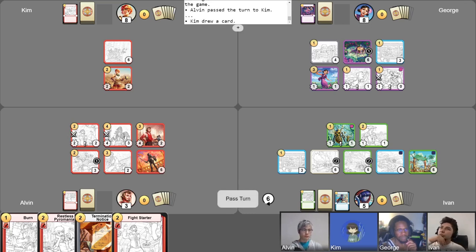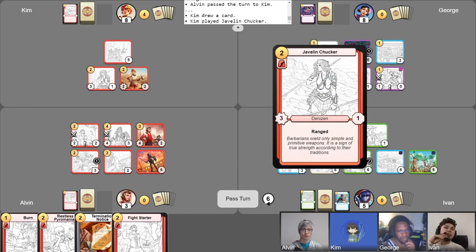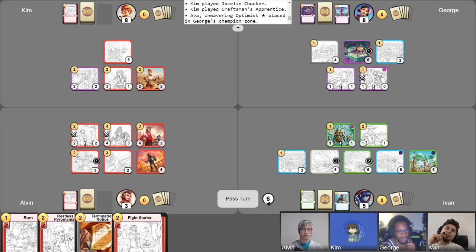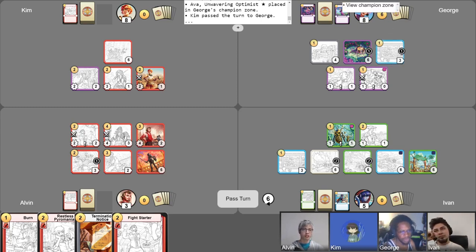I'll start off with gaining my gold and drawing a free card. I'll play Javelin Chucker and Craftsman's Apprentice, paying the tax on it. Then I'm going to swing Bailey into Ava to slow that down a little bit. A literal blacksmith versus a literal child. According to the lore, Ava is 18 — so technically she's not a child, but very young.